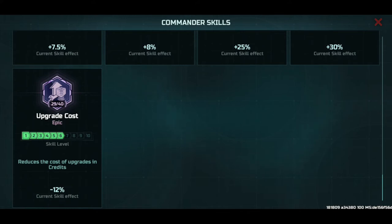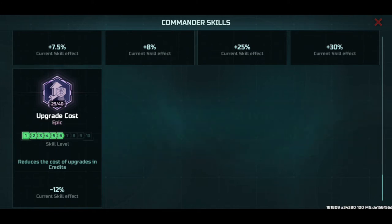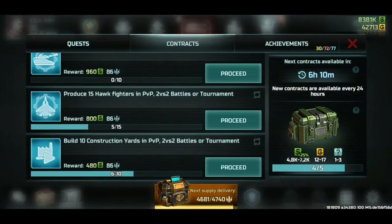The upgrade cost skill card reduces the cost of upgrades and credits by minus 12%. However the investment to level it up is way higher. If you reach skill card level 20 at rank four or five it might be useful long-term, but if you've managed to get level 20 in the skill cards you've already spent so much money it might as well have gone on your units. This is the most useless one of the bunch, but it still counts — reducing costs is also a source of savings.